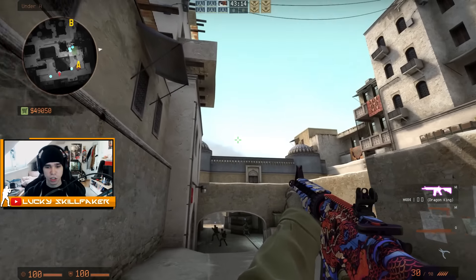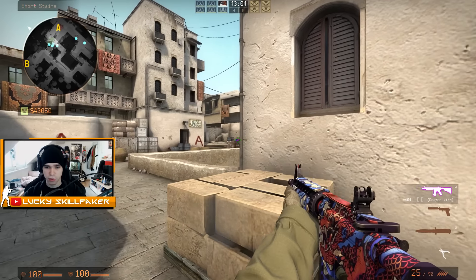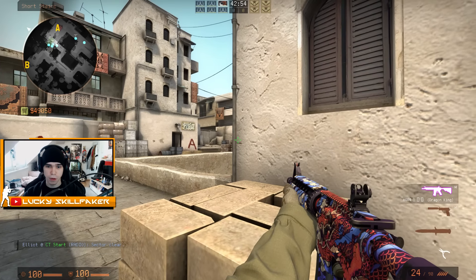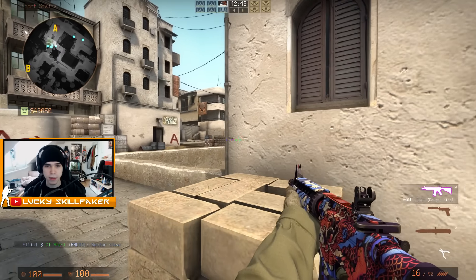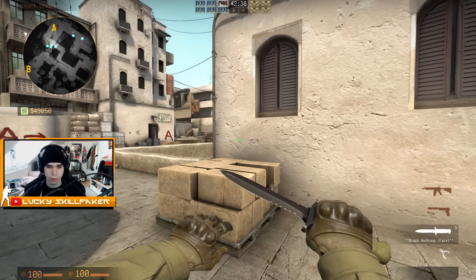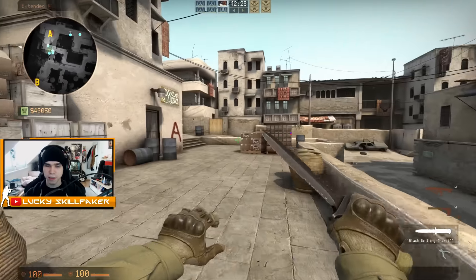The next thing we have is jiggle peeking. Jiggle peeking is very common with pre-firing. So for example, if you jiggle peek out right here and you want to pre-fire this spot, you go like this and just do it like that. With jiggle peeking you're making yourself a harder target to hit, because you're already pre-firing certain spots of the map where you know someone is often positioned. You can also gather information just by being a little bit far from the wall and peeking like — is there someone, is there someone — and get some info, or you can combine it with pre-fire to clear out certain spots. It's another way of gaining map control.